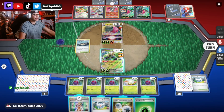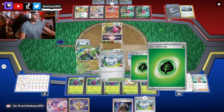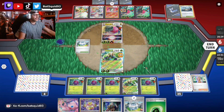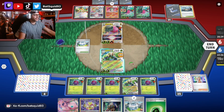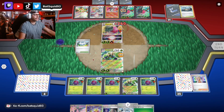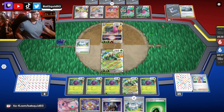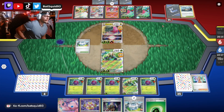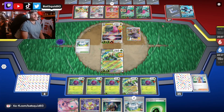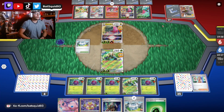He's at 25 — I don't think decking him out is gonna be an option. Professor's Research, give me another Spidops — oh yes, we got him! Let's see if we get the kill — dang it, we're short. I have a Boss for next turn and Spidops cooked here, so we'll lose this Spidops. He's gonna need to put another energy on here to attack us — more resources he's gonna have to spend. Let me get a Venomoth in play. Professor's Research. We might stall him out and play for a deck out too — that's another win condition. He's already at 17, still six prize cards.